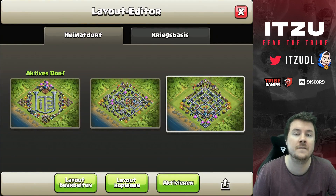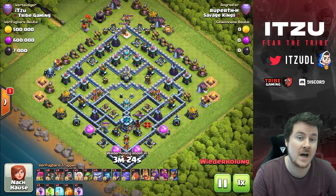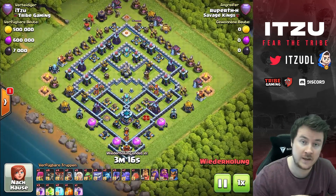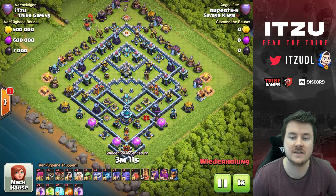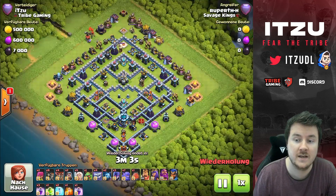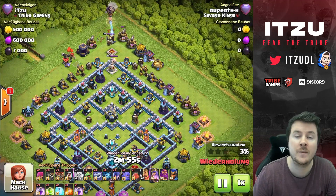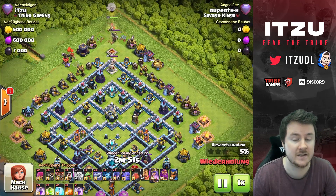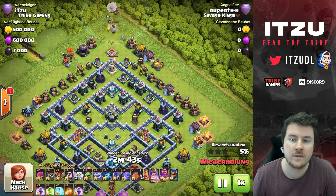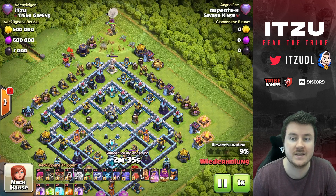Let's watch the first attack from my latest defense log — a one-star Yeti Smash attack — and then after that we'll look at a dragon attack. This first attacker took the entire time to maximize percentage. He's coming from the top side, which as I mentioned is tricky on this base. He starts with a queen walk on the upper side adding the warden, which is smart — you need the warden, otherwise you'll need too many rages at the top, especially because I placed an additional ground skeleton trap there.